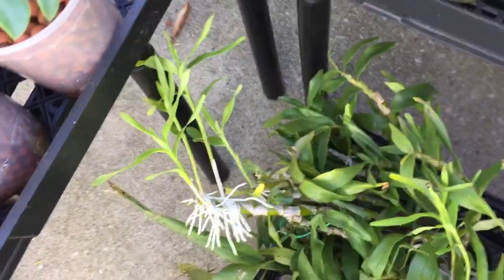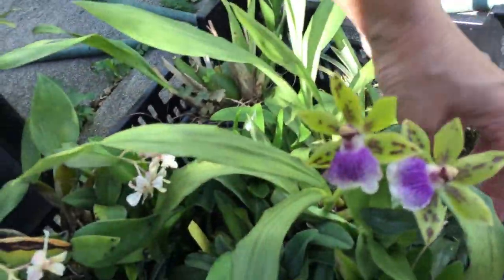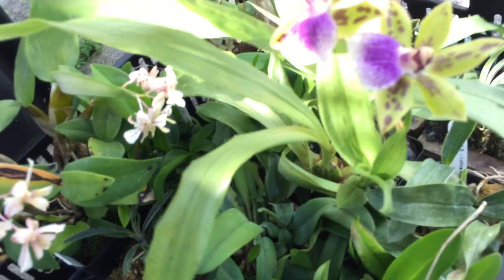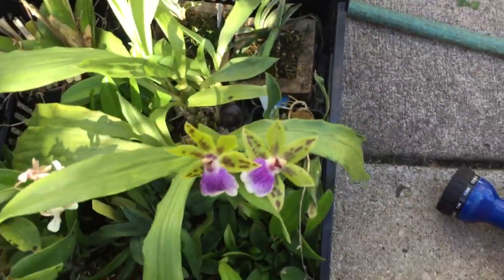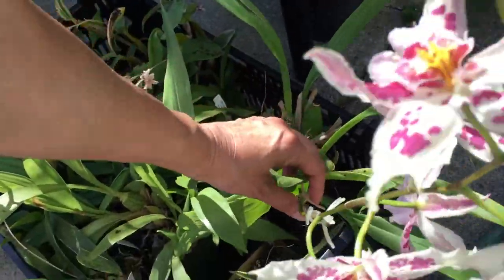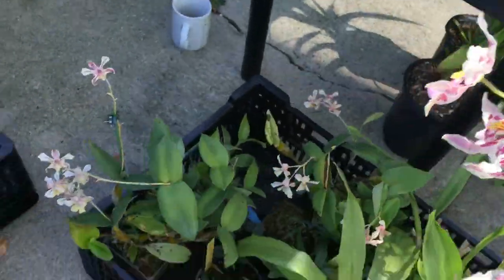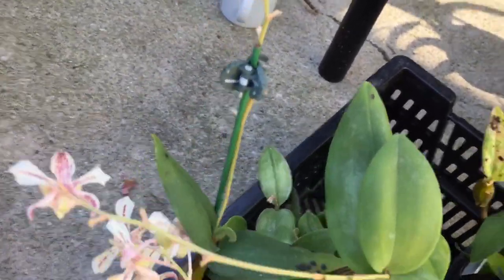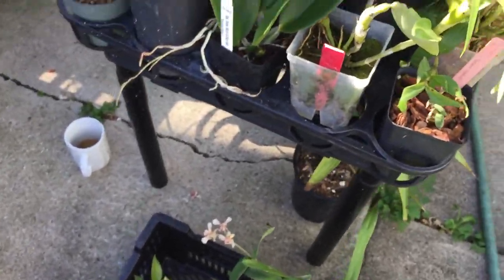Next to it, which needs to be divided really badly, is my Spring Bird Kurashiki. Look at all the keikis coming off the bat in this basket! This is Zygonaria Adelaide Meadows - I got this from H&R. This is Dagmara Pluto's Drummer and I just don't have room for it. These two are both Aussie Chip and they've been blooming since like February or March - so many months. Great blooming, I love them.